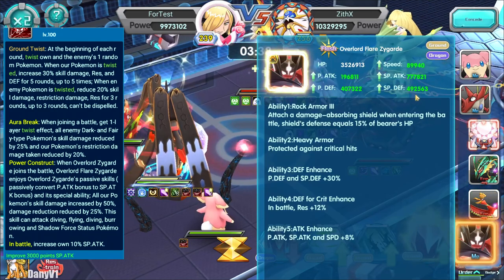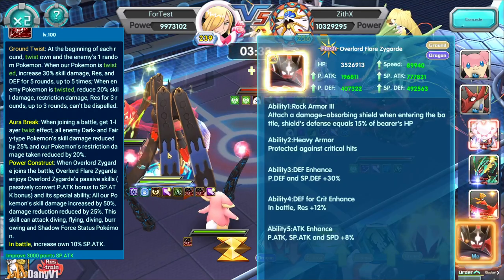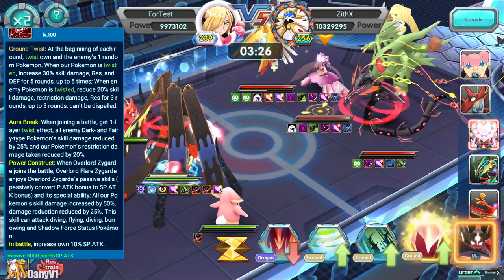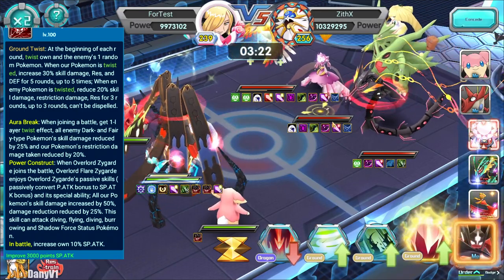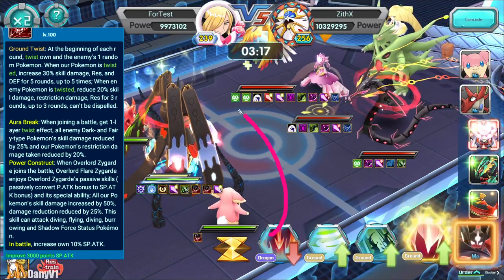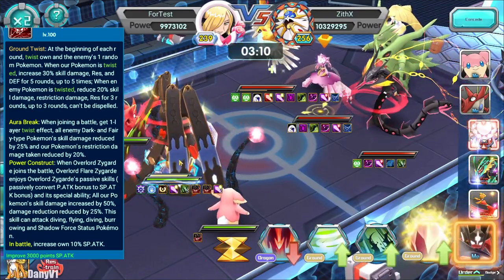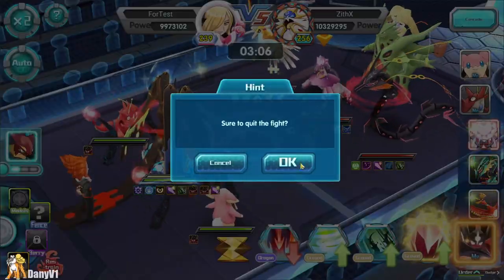I was lucky enough to get Twist again on Zygarde - my defense went up because I got another stack. Also, when joining a battle, all enemy dark type and fairy type Pokemon skill damage is reduced by 25%, and the restriction damage your Pokemon take is reduced by 20%.